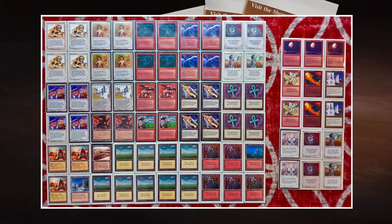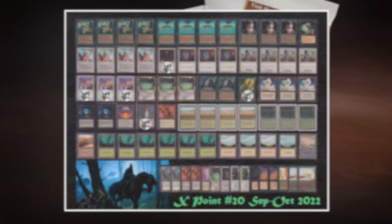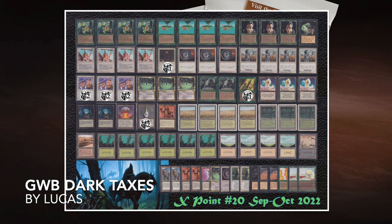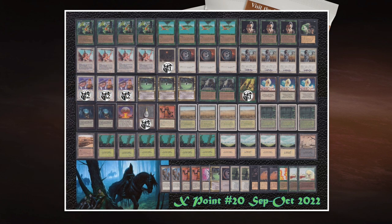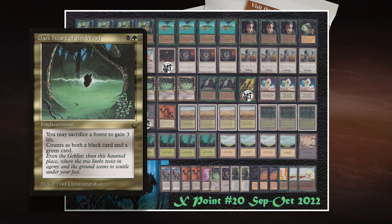Now let's take a look at the deck of his opponent. Here we see the deck of Lucas — Dark Taxes. Again, a Land Tax-based deck where Land Tax is super important. But the cool thing here is that we can see two different strategies: where Joe is going for the Land's Edge, we see Lucas going for a different strategy — a card called Dark Heart of the Wood, which we've seen more and more lately.